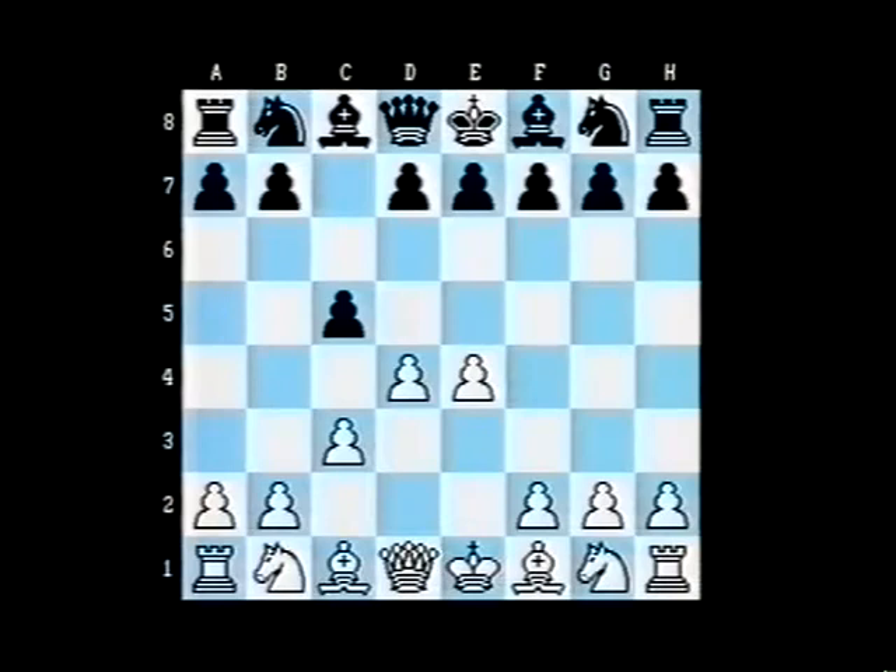I'm suggesting that Black takes advantage of the fact that the White knight can't come to the c3 square here, by playing d5.